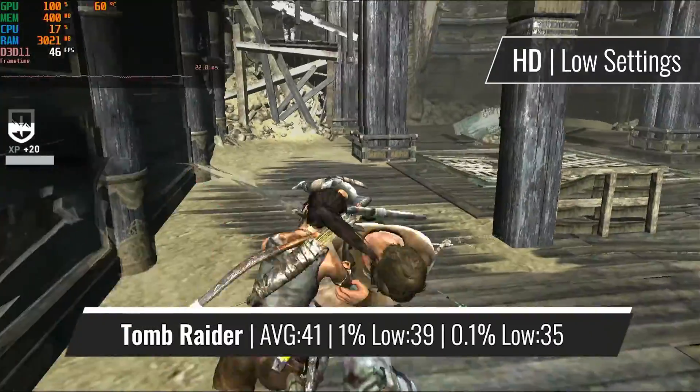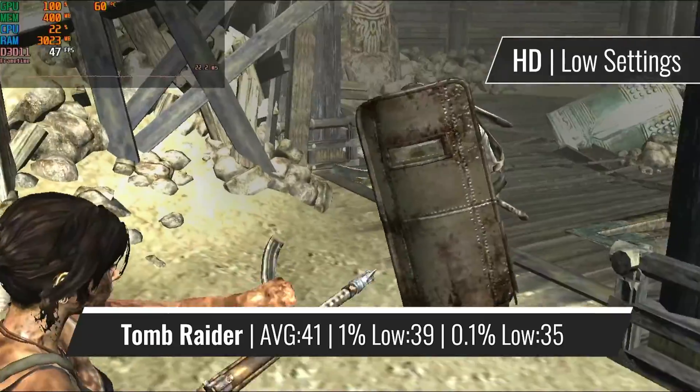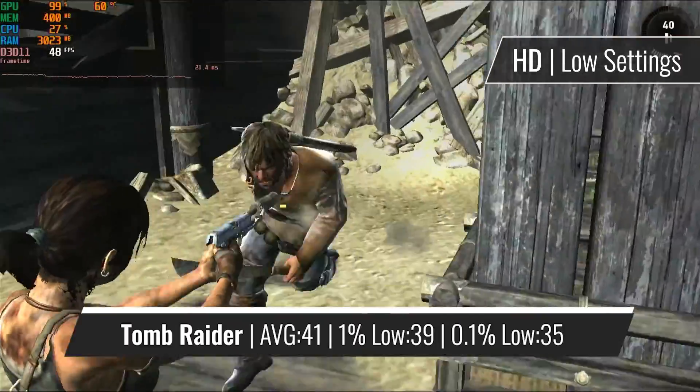It's really hard to believe that the first installment in the modern-day Tomb Raider series is almost a decade old at this point. So considering its age, it runs quite well on the GT 630. Although, as expected, you need to turn the resolution down as well as the settings.